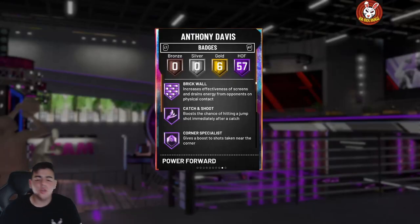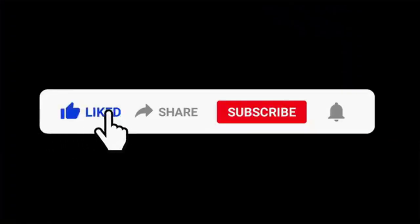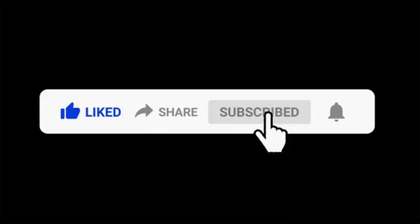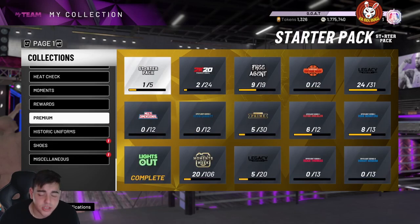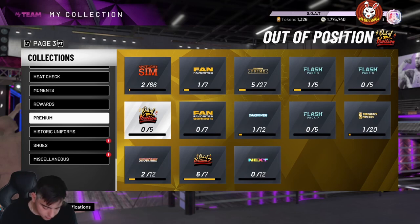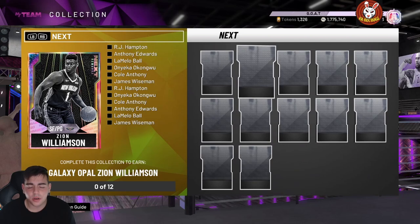What's good YouTube, it's your boy Bugs back on another NBA 2K20 MyTeam video. Today we got the best set in the game — it's like the next gen set I guess you could say. Galaxy Opal Zion, my controller just died of course, but we're gonna go over the stats.